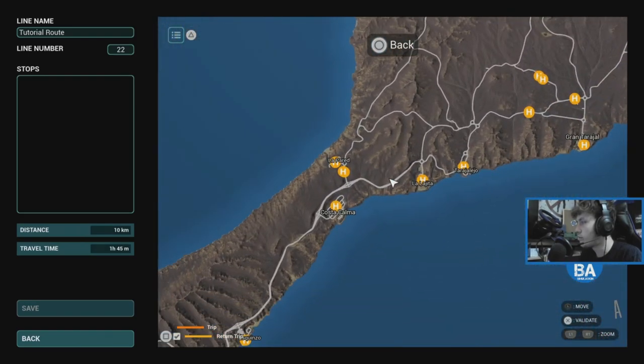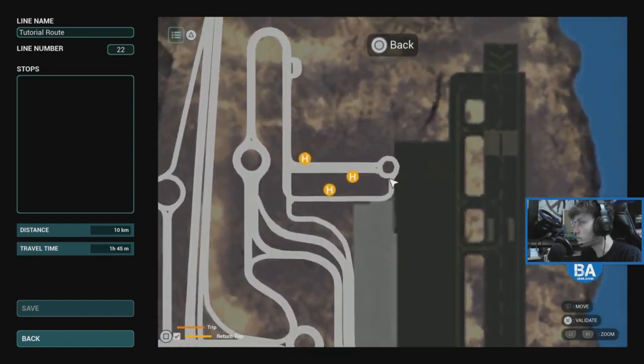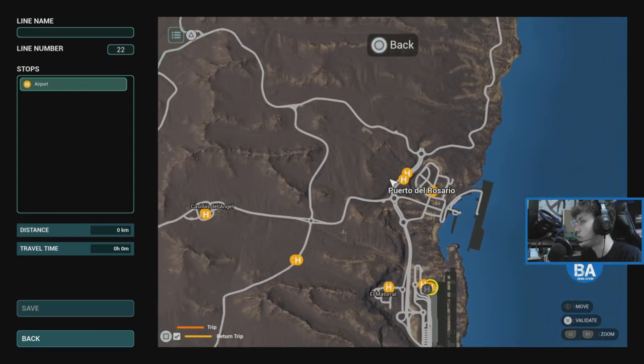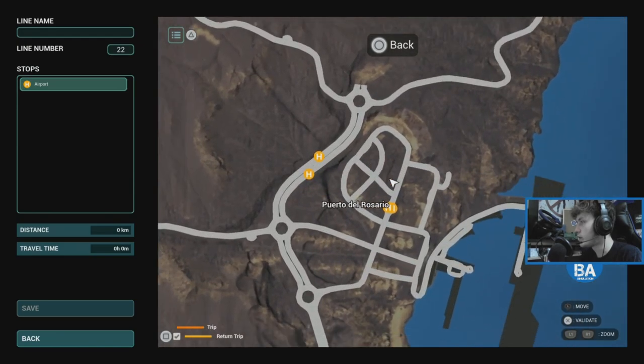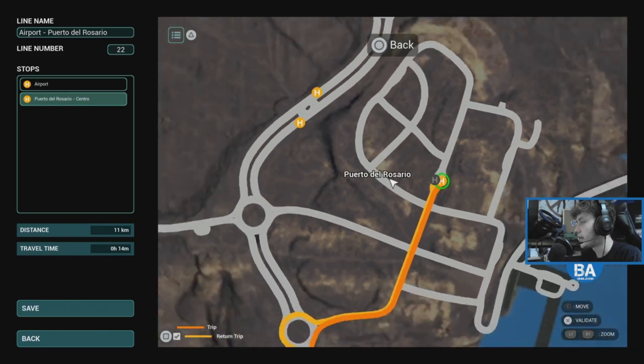Let's do a route from the airport — you can't go wrong with the airport. Let's start there and then it will go to Puerto del Rosario Centro. Like that — nice and simple.